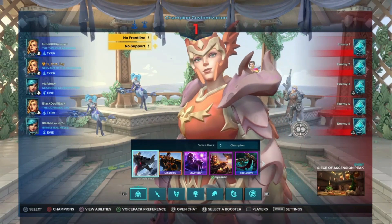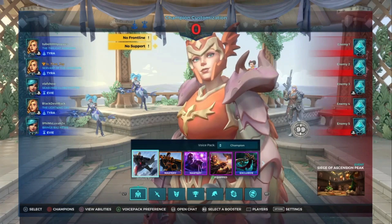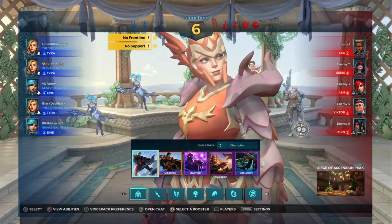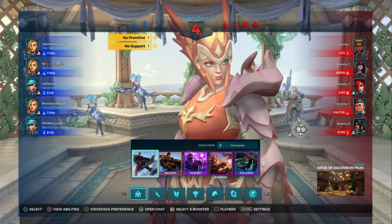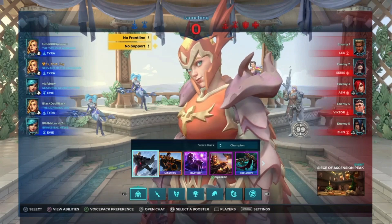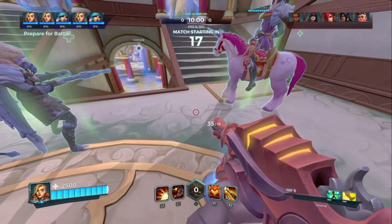I'm going to be playing Burn Monster because it's my favorite talent with Tyra, even though it's been nerfed a little bit. On their team they have more of a normal setup — they've got a Lex and a Zinn as their flanks, a Cerys as their healer, an Ashe as their tank, and a Victor as their damage.